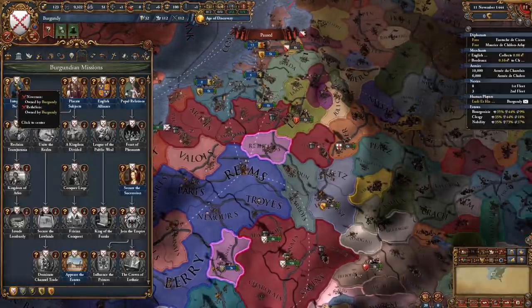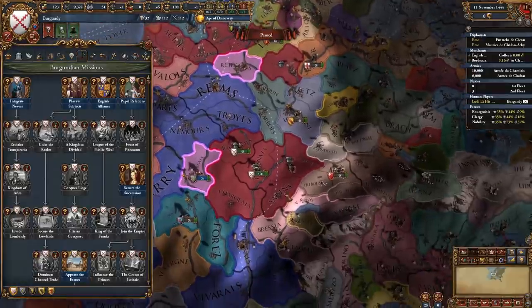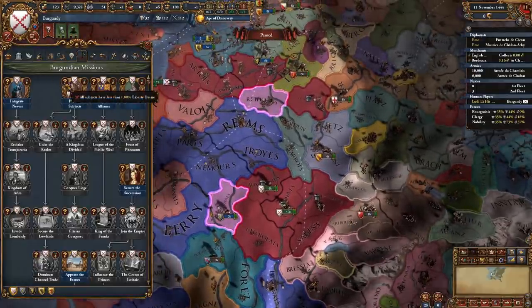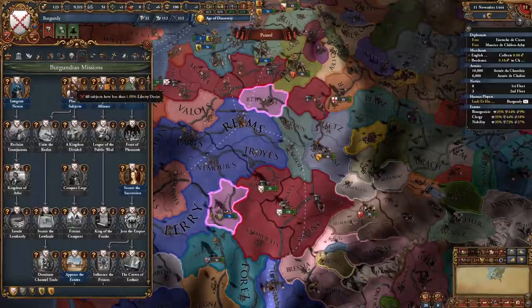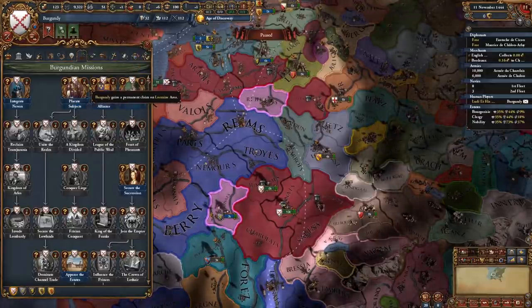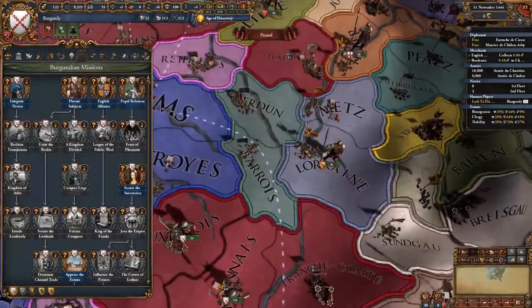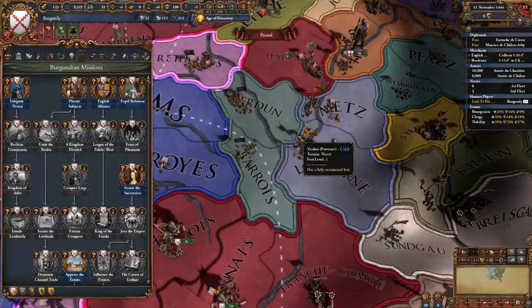After you integrate Navarre, you're gonna get claims on the Romandie area, which means you can go to war with Savoie and the Swiss. If you placate subjects — which lowers all of your subjects' liberty desire to below 1%, meaning 0 — you're gonna get a permanent claim on the Lorraine area, which should be your first expansion path. As such, you need to placate all of your subjects below 0%.